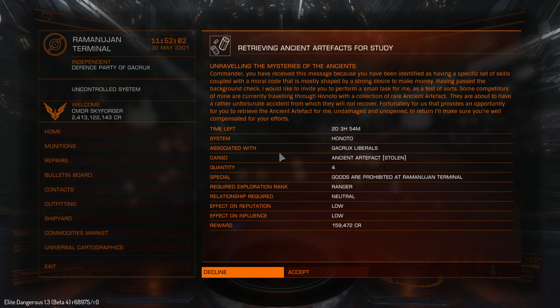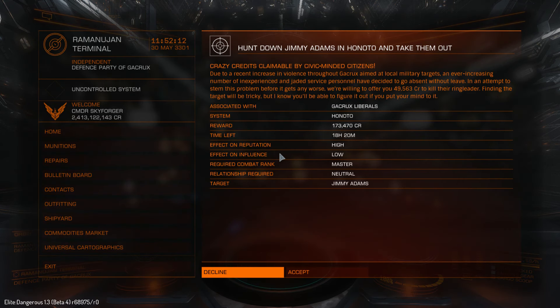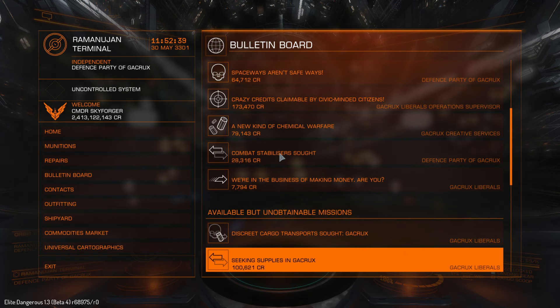Couriers again, exploration rank, 6,000 credits. Kill missions, mostly Harmless combat rank, 104,000. Food needed: 12 fish for 36,000. Ancient artifact again — you need to be Explorer rank, 4 tons for 160k. Piracy mission: steel, leather for 64,000, combat rank Novice required. Master combat rank required for 173,000 for killings. You need to be Master combat rank for experimental chemicals. Steel 2 for ATK, you need exploration rank. Combat stabilizers, trade rank mostly Penniless, 2,800 for 4 combat stabilizers.